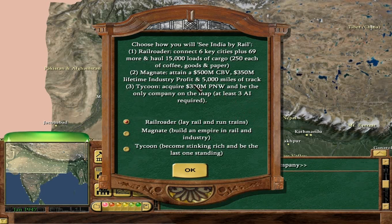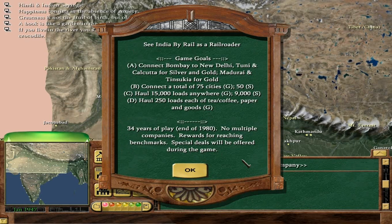I'd be surprised if we get even 50 million net worth, given that normally unless I really focus on it, net worth is basically nothing. So yeah — connect Bombay to New Delhi, Chunni and Calcutta for silver and gold, Majirai and Tinsukia for gold. 75 cities for gold, 50 for silver; 15,000 loads for gold, 9,000 for silver; 250 loads of tea, coffee, paper and goods for gold; 34 years of play ending 1980.